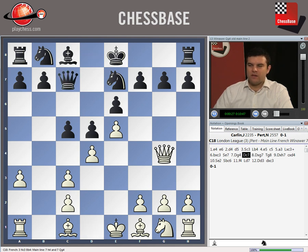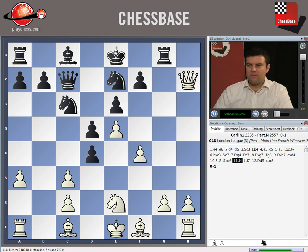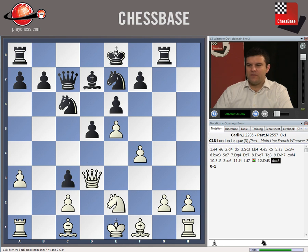Qg4, Qc7 - we've seen this all before - Qxg7, Rg8, Qxh7, cxd4, Ne2, Nbc6, f4, Bd7. Remember we're always ready to meet cxd4 with Nxd4, and then Qc3 check coming. Then Qd3, dxc3, and the move that was played in this game against Carlin was Qxc3.